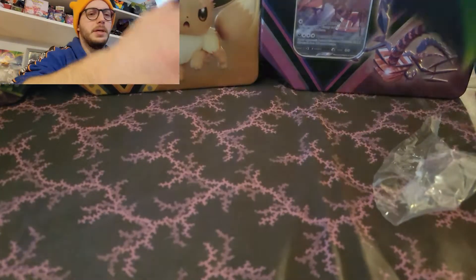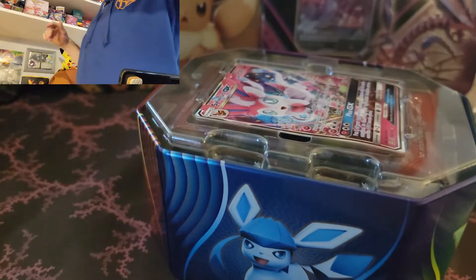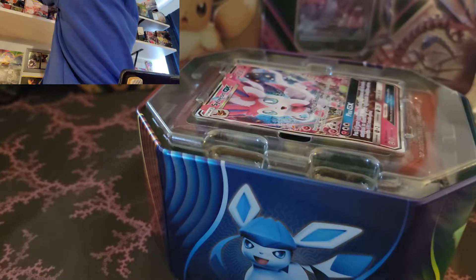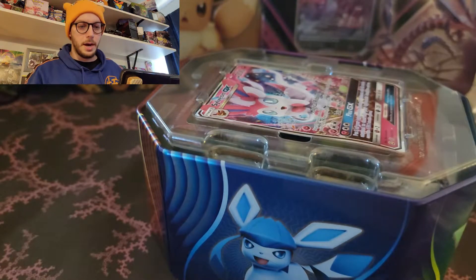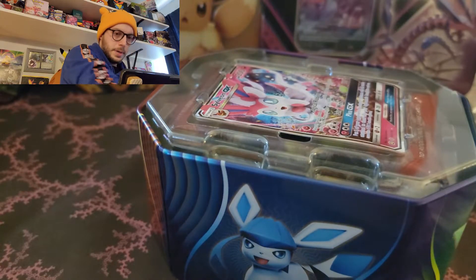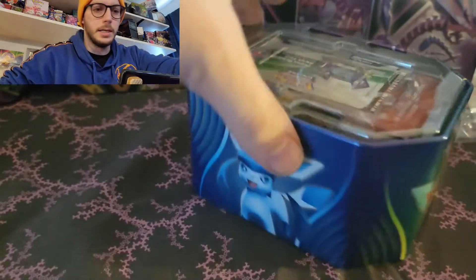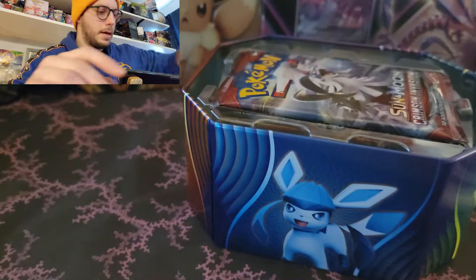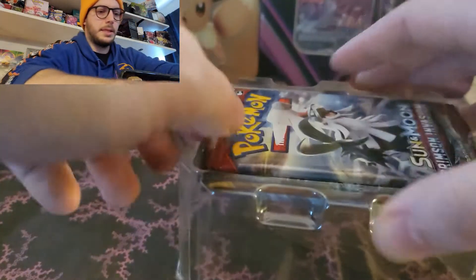All of these tins, we're going to open them up for you. John gave me a little gift. So in all of these tins, there is a possibility of having an XY Evolutions. Time out - I messed up. I need some penny sleeves and some hard sleeves. Let's put the Sylveon GX in the sleeve. That's got a little bit of damage on it - not nice. Promo card in the back.